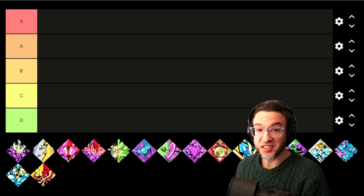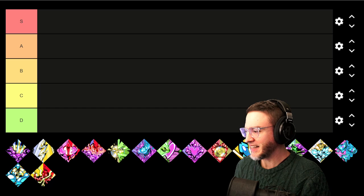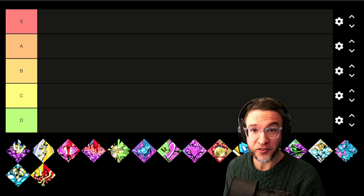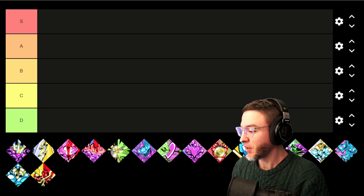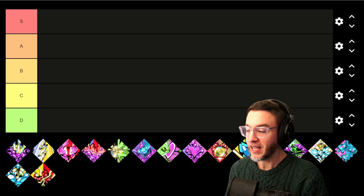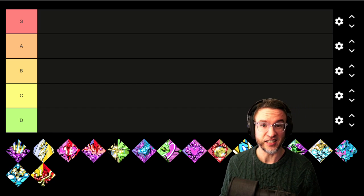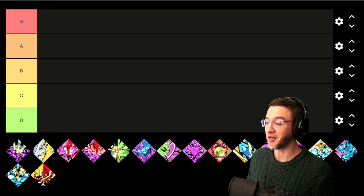C tier is just — they're there. It's a duo boon that you can get, I guess. They're not anything too exciting, nothing that you are going to go after necessarily. They're just, oh, if it pops up, hey, it's a green boon, let's take it. And then finally D tier is something I struggle to find any real purpose for. So we're going to go through these. As you're going to see, most of these are very good — you're going to see a lot at the top — but there are a few notable ones at the bottom.